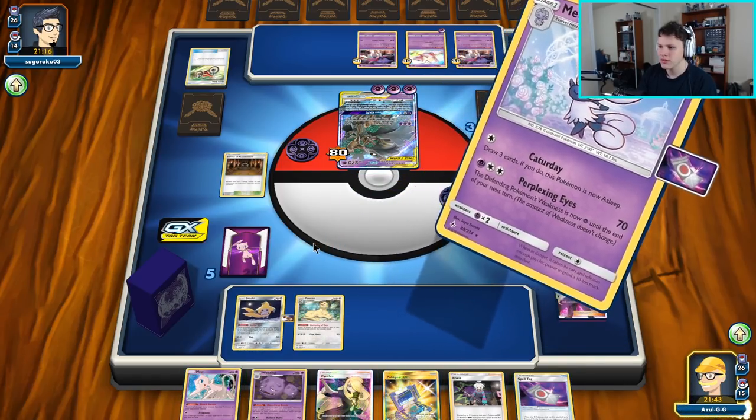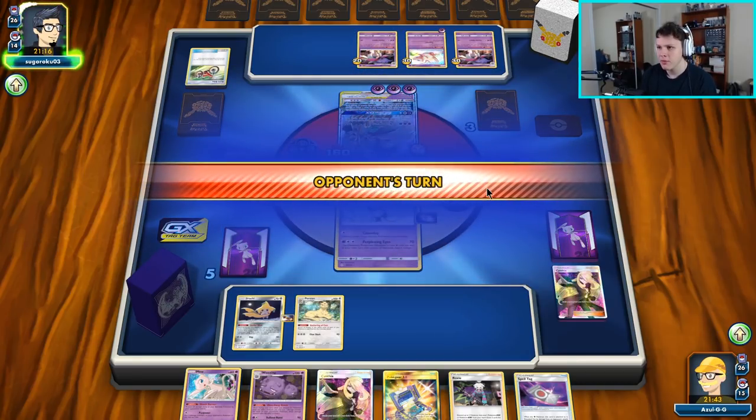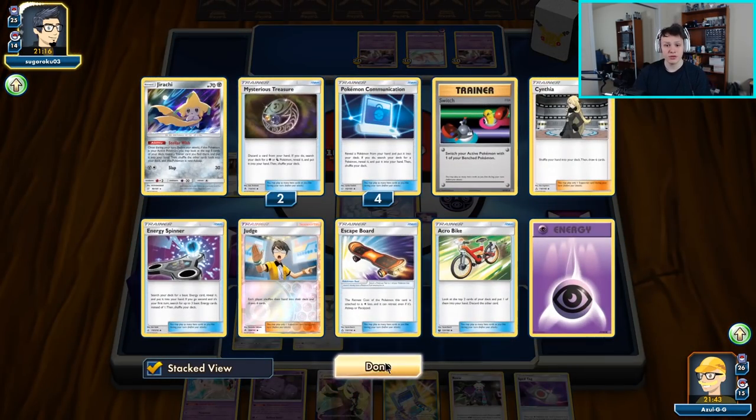I'm going to go ahead and punch it with Perplexing Eyes for 70. This turn when we get knocked out we will be able to proc the Spell Tag — I can put damage on the Mew and the Malamar. This matchup is actually getting pretty close. The Mew is definitely what we want to knock out first — if they have Lana's Fishing Rod they could recover the Mew and put it back, which would be very annoying.